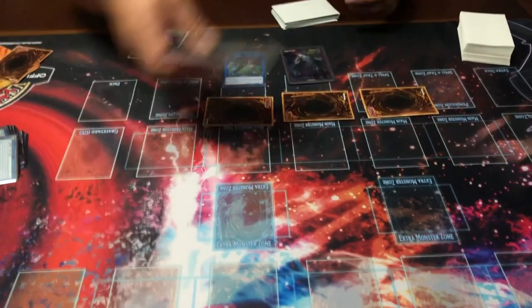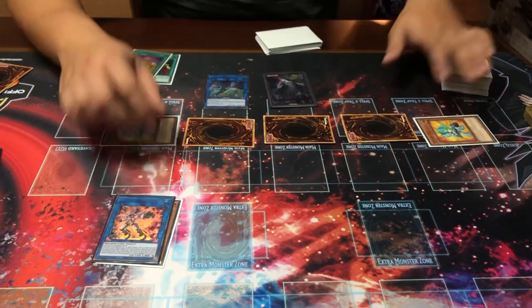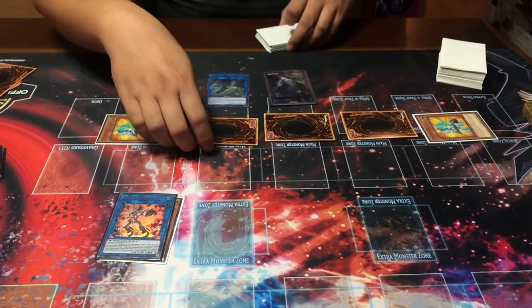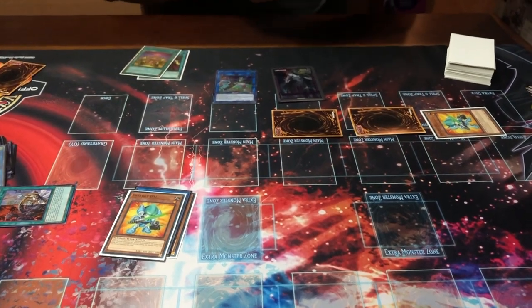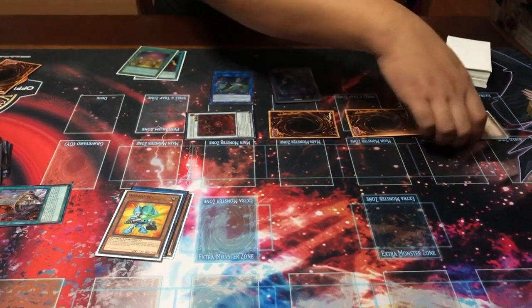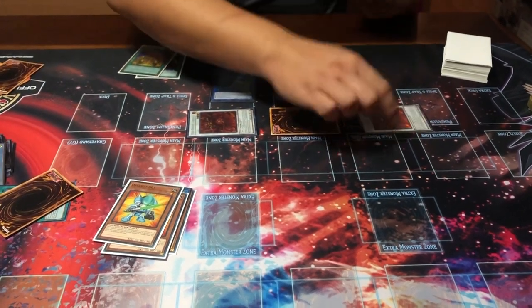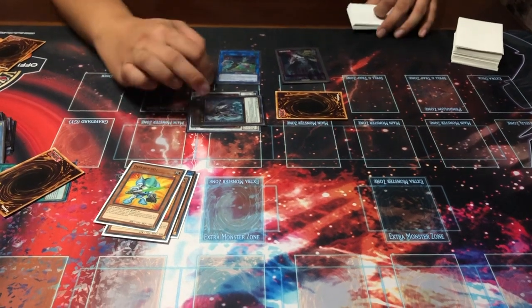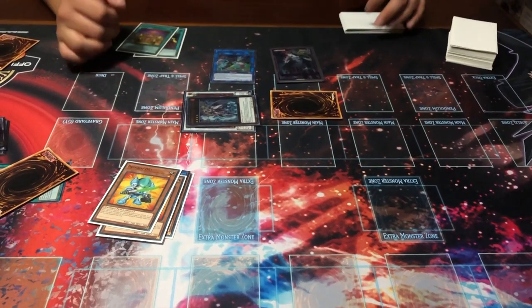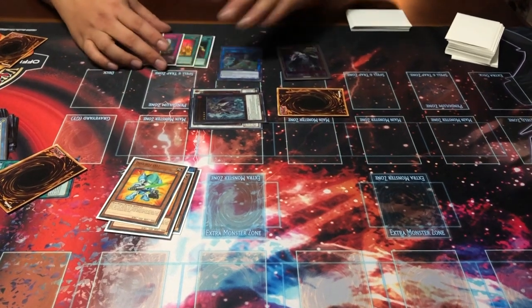001 is a machine so it works with Halqifibrax. Link both monsters away to make Auroradon. Auroradon summons three tokens, and since two or more machines were special summoned, both Despot 001s trigger to special summon themselves. From there, synchro summon using one token and one 001 to make Cthulhugua, then synchro with another token and another 001 to make a second Cthulhugua. Overlay both Cthulhuguas to make Dugares - the granted Cthulhugua effects give Dugares draw two cards on XYZ summon.